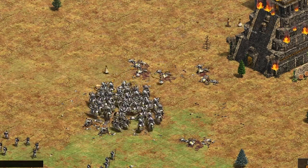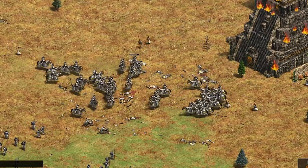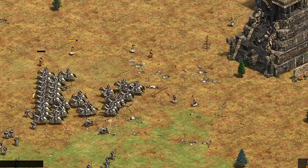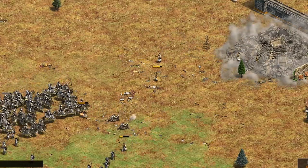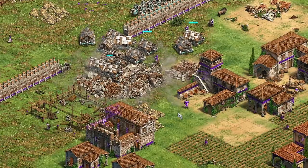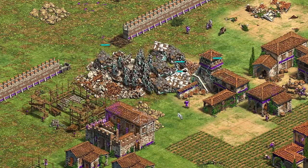The military strategist Sun Tzu once wrote, 'The skillful leader subdues the enemy troops without any fighting. He captures their cities without laying siege to them.' Clearly, warfare during the era of Sun Tzu did not have the conquest victory setting enabled.